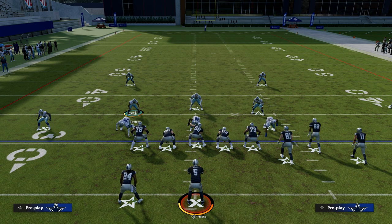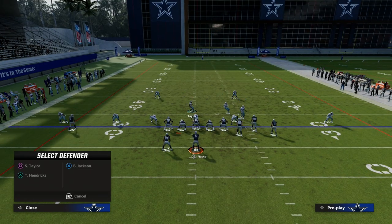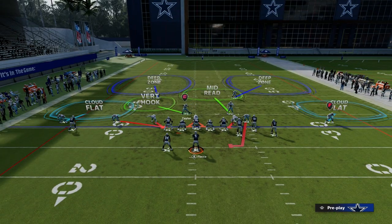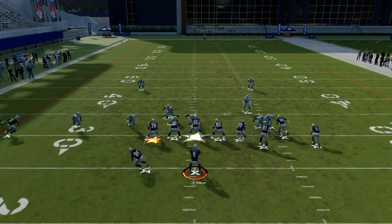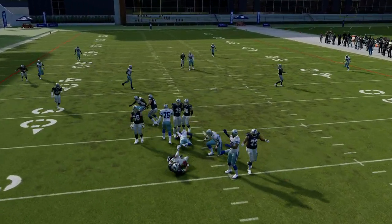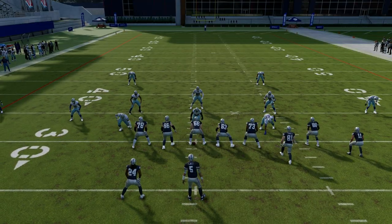What you're going to see: shift your linebackers to the right and manually blitz this guy right here. Slide him in a step — you just have to move him one step. He will be on a contain, and then you'll be able to loop and send edge pressure at the quarterback.